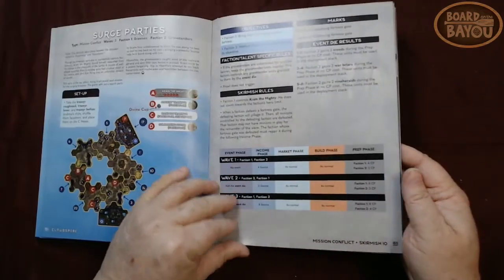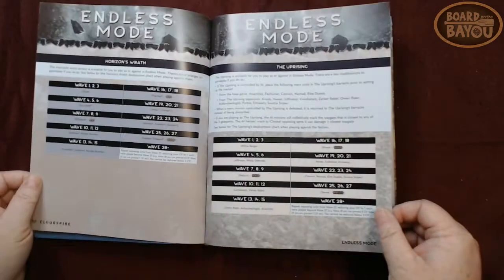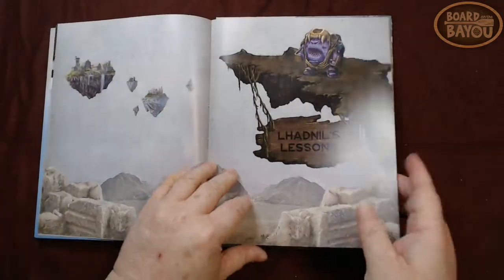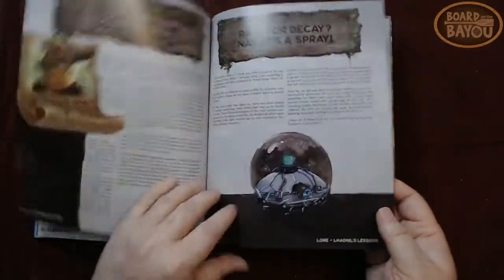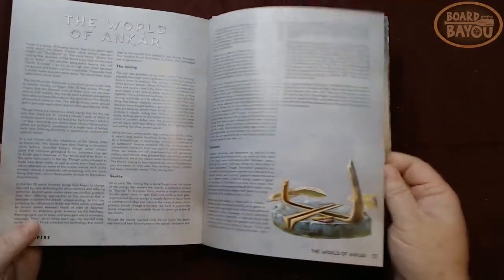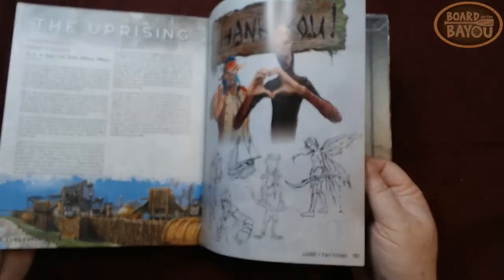There's a little bit of something in here for solo, co-op — that's a lot of skirmish scenarios, endless mode. And then for those who want the background, there's a bunch of background for each of the different characters, the different factions and items.